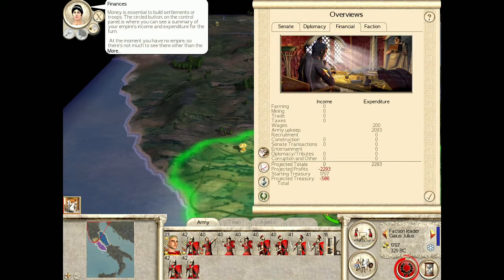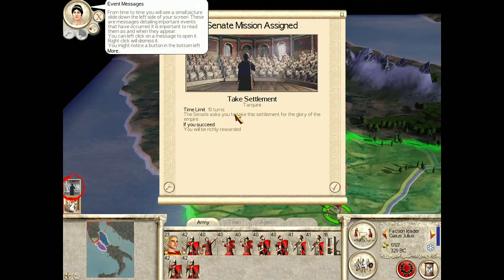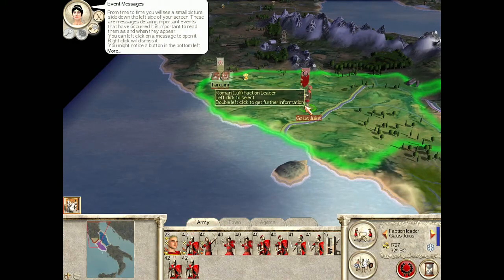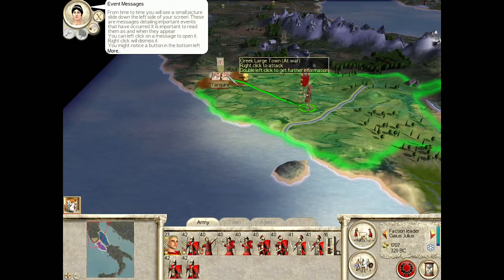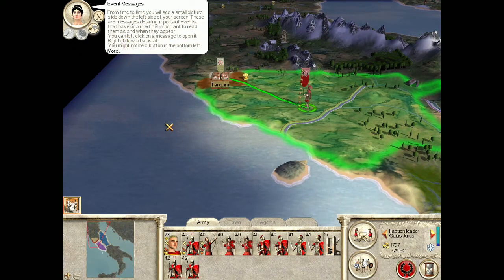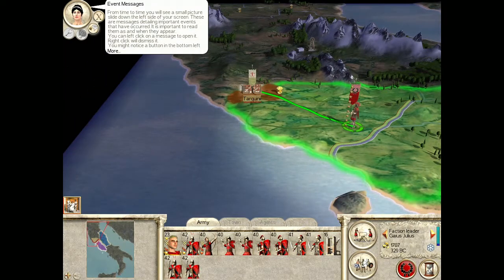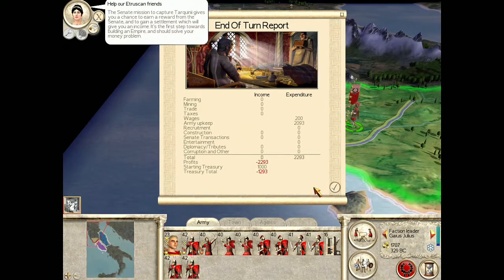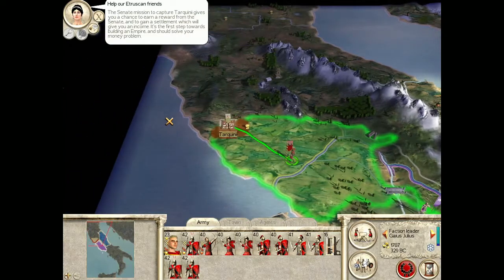'Money is essential to build settlements or troops. The circle button on the control panel is where you can see a summary of your empire's income and expenditure for the turn. At the moment you have no empire, so there's not much to see there other than the ongoing expense of maintaining your army.' Senate mission assigned — take settlement Tarquinii. 'You can slide down the left side of your screen — these are messages detailing important events. It is important to read them as and when they appear.' The Senate mission to capture Tarquinii gives you a chance to earn a reward and gain a settlement which will give you an income — the first step towards building an empire.